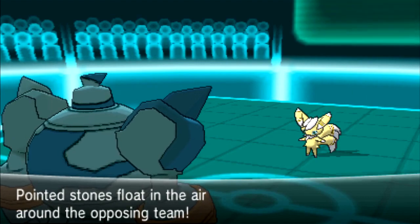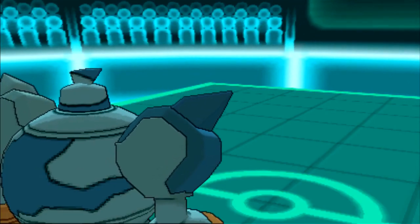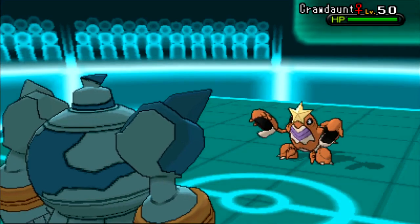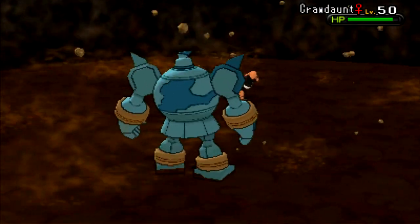This is really important because he doesn't have a Defogger or Rapid Spinner. At this point I decide to stay in because I want to stall the Reflect as much as possible. So I just go for Earthquake. He goes into Crawdaunt, obviously wanting the sweep — with the Reflect up he can set up a Dragon Dance.